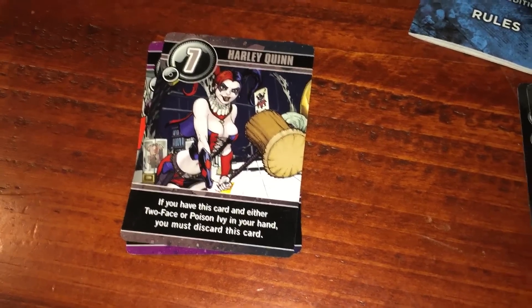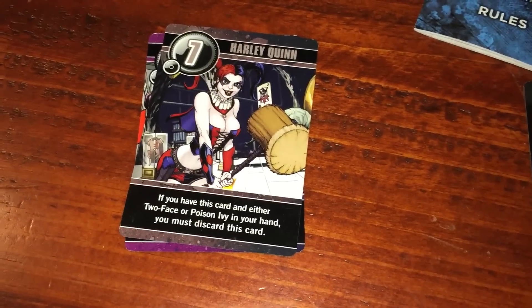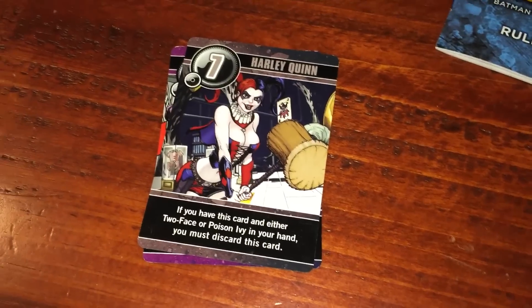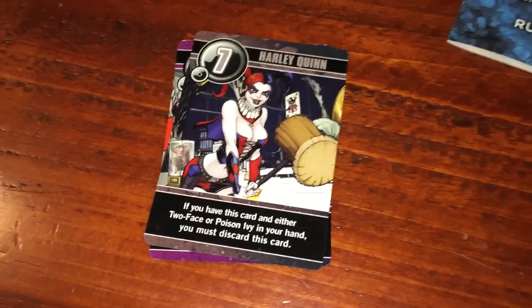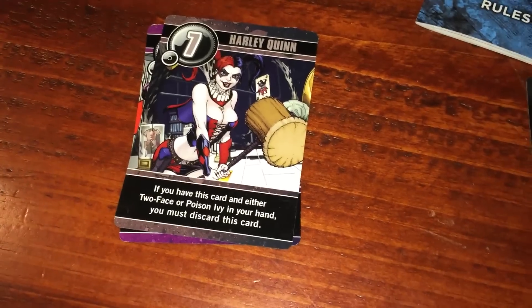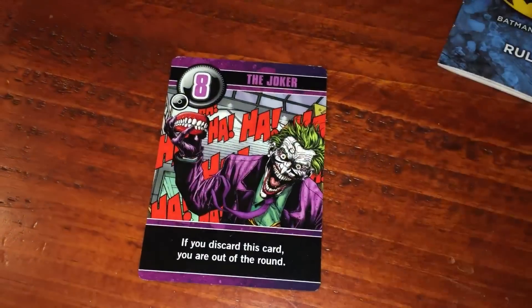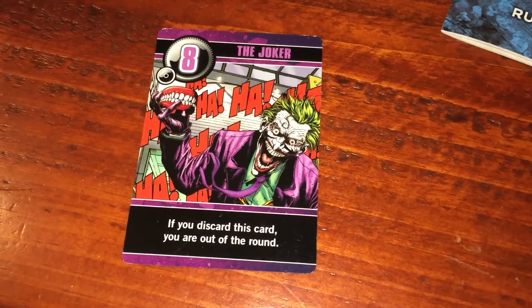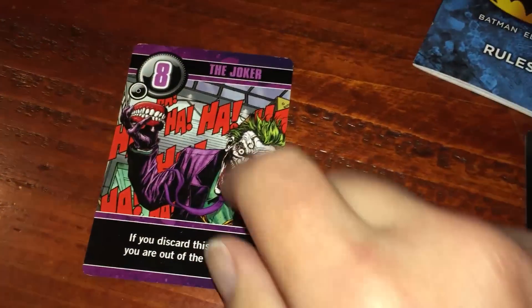Then Harley Quinn, number seven. If you have this card and either Two-Face or Poison Ivy, you must discard it. This is a great character choice in my opinion, because it adds to that double bluff — is that person really holding the six and the five cards, or are they just bluffing? And then number eight, of course, is the Joker. If you discard this card, you're out of the round. But if you can hold on to him until the end, you'll have the last laugh.